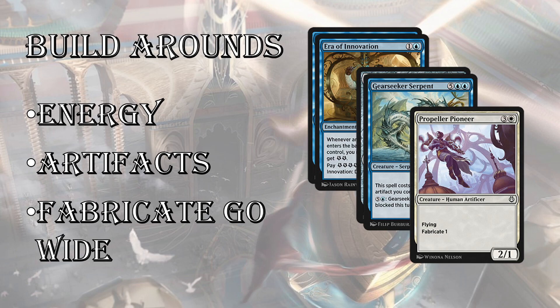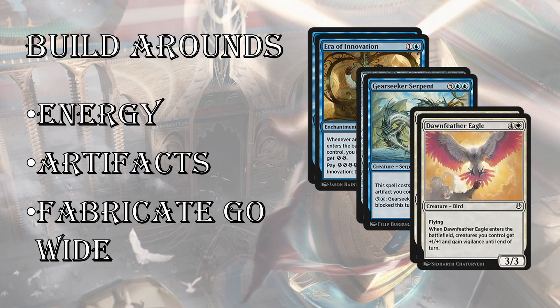Next up is the Fabricate Go Wide deck. This is primarily in white, but you can also bring in green. Even black has some Fabricate cards as well, but white is definitely the way to go. If you're looking to do a Fabricate Go Wide deck, you get cards like Propeller Pioneer — it's a 2/2 that has Fabricate 1 for 3 — and then you finish your opponent off with either an Inspired Charge or a Dawnfeather Eagle. There's lots of different ways to go, lots of different build-arounds at common, and of course there's busted rares you can build around as well.